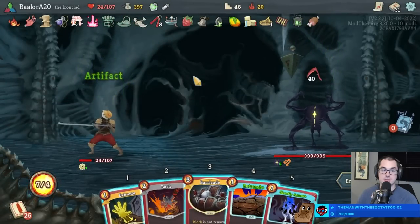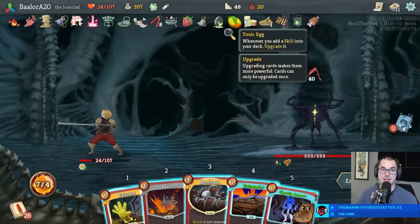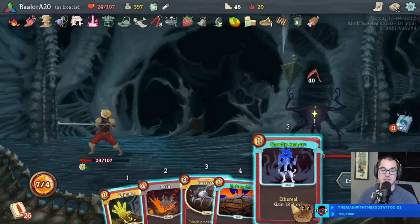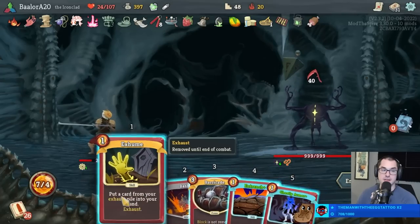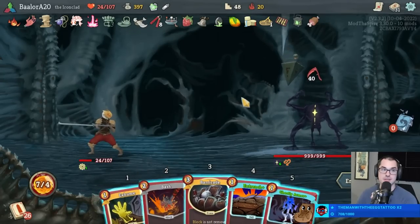Transient! Seven energy turn one? Thanks T-set. So we got Ghostly Armor, Entrench, Barricade, and Bash. Take a little bit but not too much.